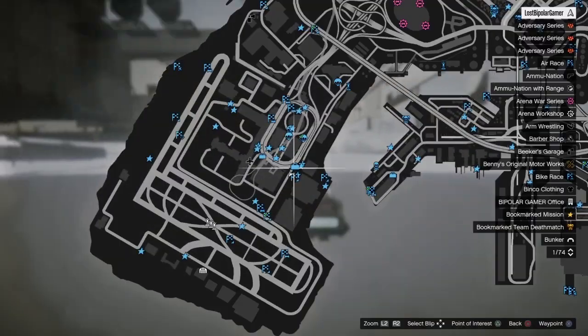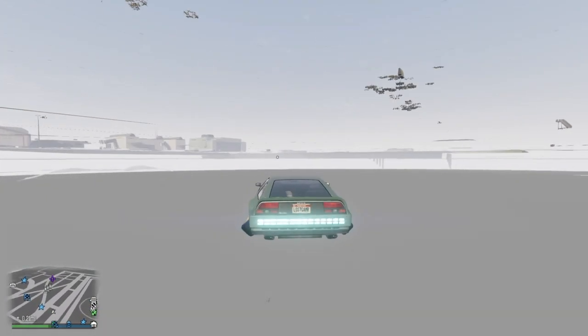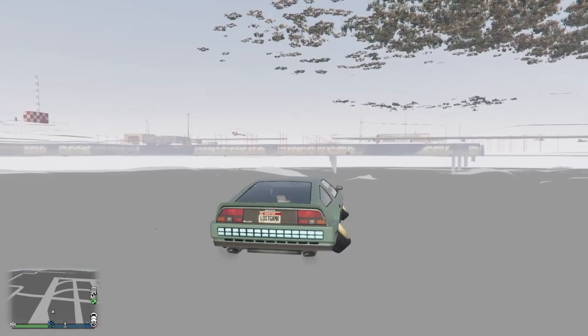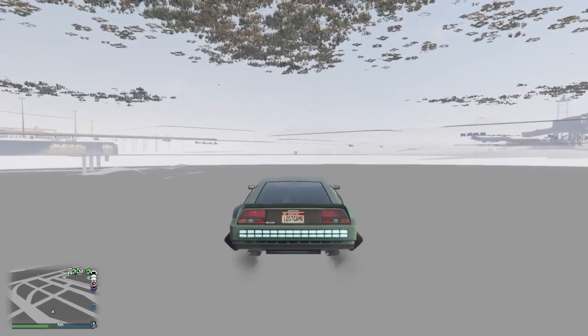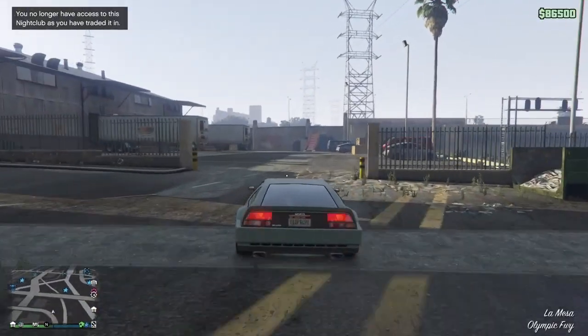Just drive underneath the map right here, to this spot about right here, and you can pretty much go into hover mode. After you hover, push your X button to fall down. You should fall inside the nightclub, so hold the gas button and it should go black.